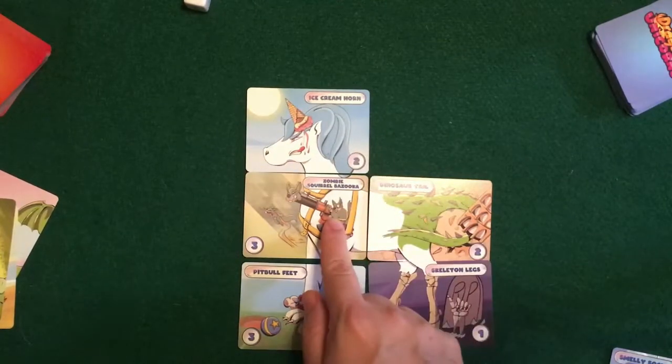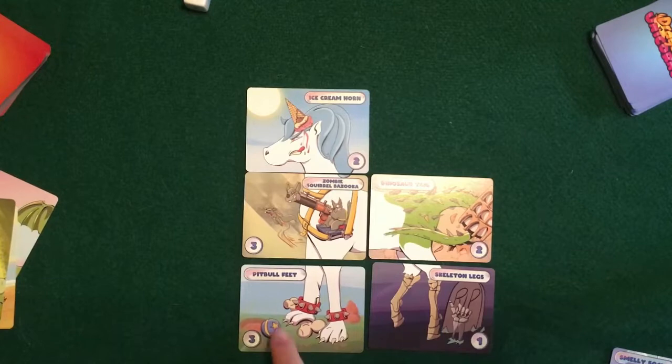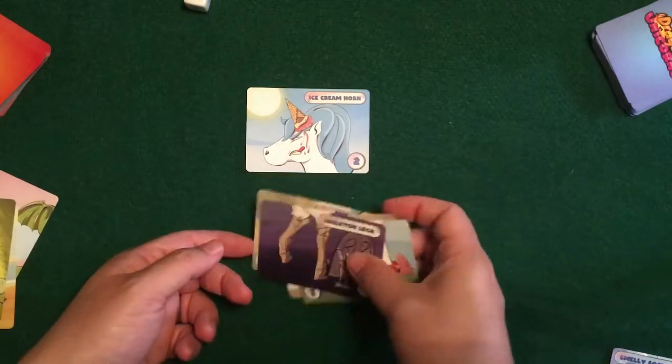Here's the five-card unicorn — it has the ice cream horn, zombie squirrel bazooka, dinosaur tail, pit bull feet, and skeleton legs. As you can see from the theme and the cards coming out, the idea of the game is to make some absurd combinations.